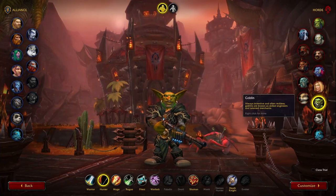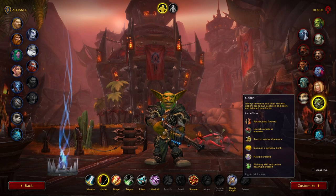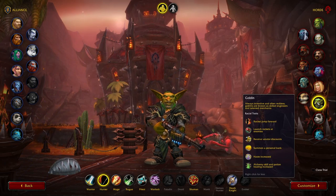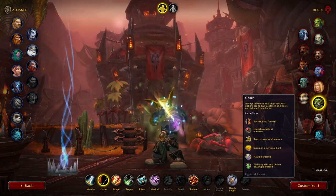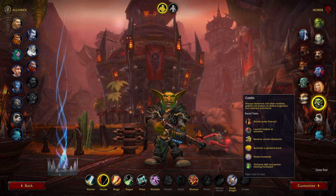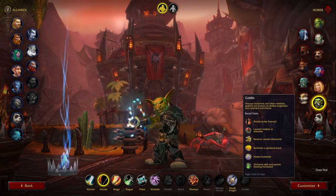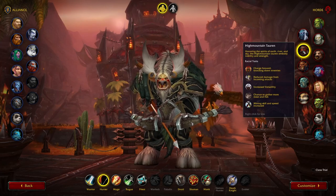Some honorable Horde mentions: Goblin gives you Rocket Jump, which is great for getting distance — if you're on a hill in a battleground you can jump off to escape. Beware though: after Rocket Jump you cannot use the Goblin Glider to glide away. I learned this the hard way, jumping off a cliff thinking I'd escape, pressed the Goblin Glider, and it didn't work — I fell to my death. But Rocket Jump can be really viable for mobility.